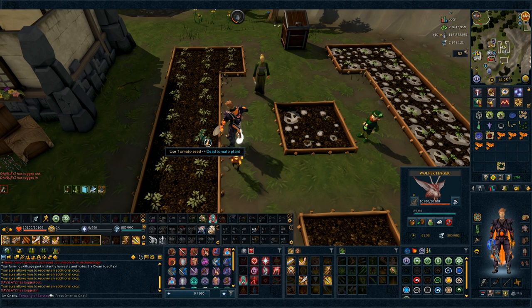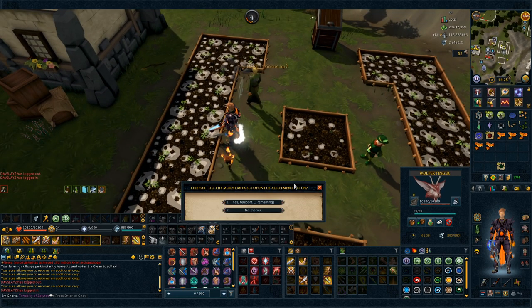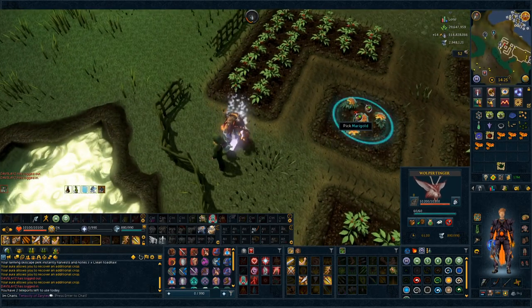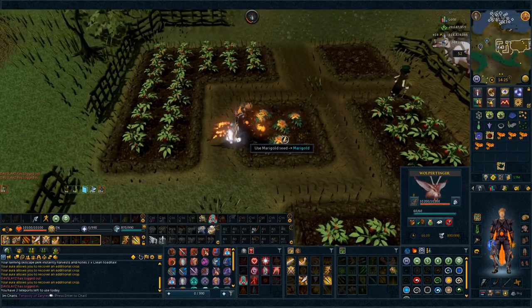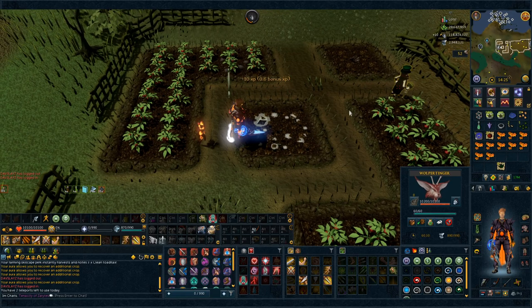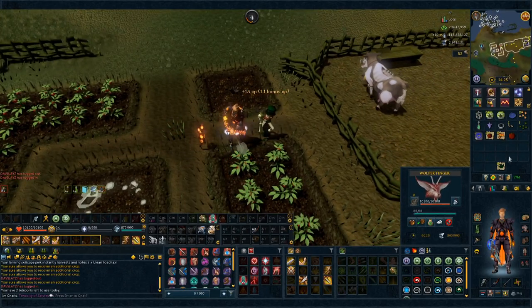I tried to include everything to make the farm runs as efficient as possible, so make sure to leave a comment if I miss something and I'll pin it to the top of the comments so that other people can see it. If you want to skip over all of the info and just want to see how to do the farm runs assuming you have everything you need, make sure you click the timestamps in the description that will take you to both the money making and the experience farm runs.